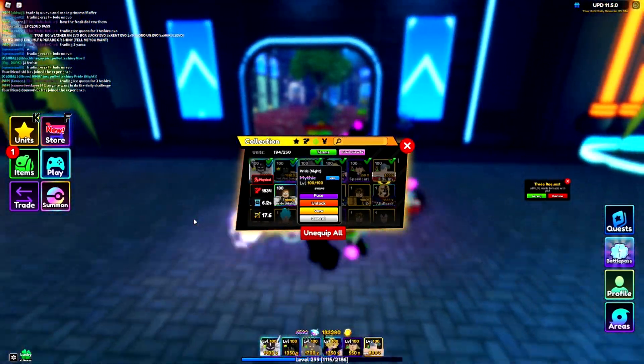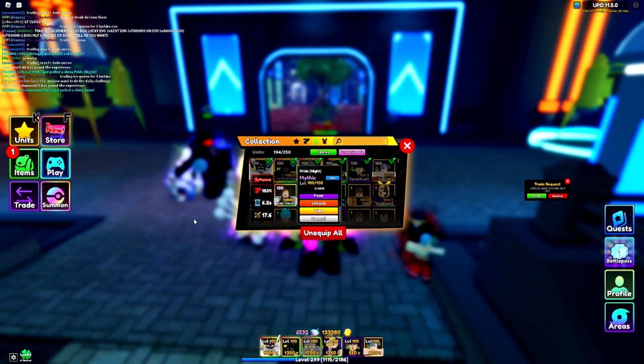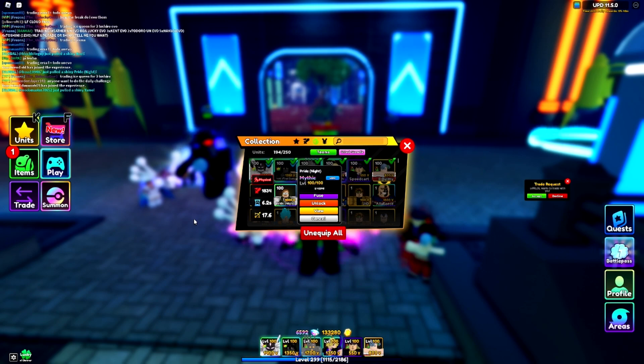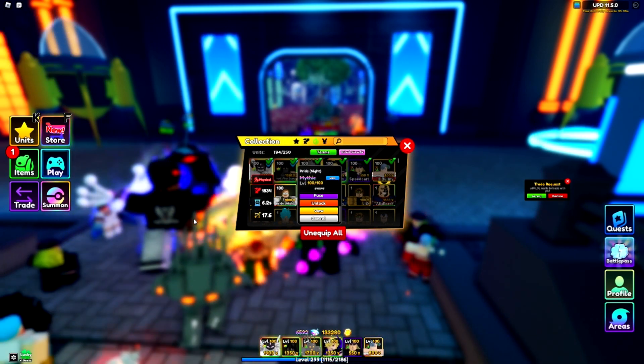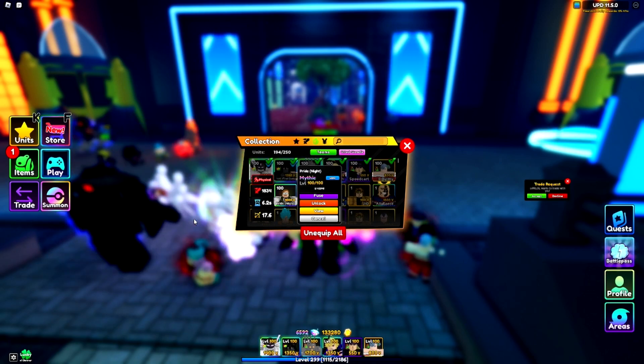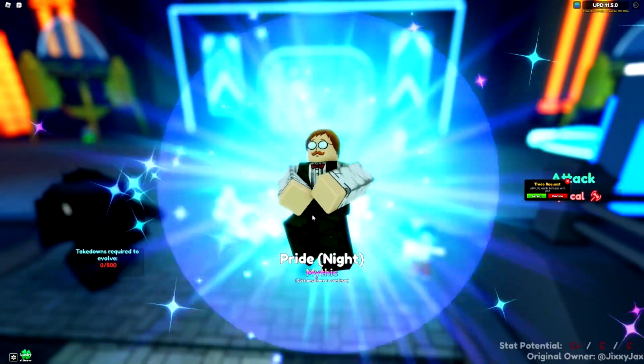If you watched my stream, I summoned like 25,000 gems — almost probably more — worth of money to get Pride, didn't get it, got no mythicals. Then I spent another 5k or 7k and got nothing. Then I spent another 5 or 6k and I finally got it. I've spent literally 50,000 gems for this unit.